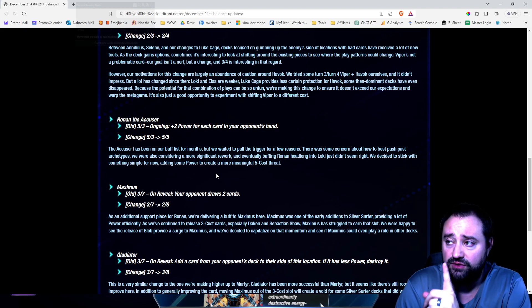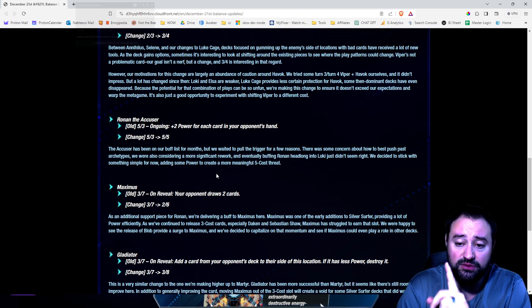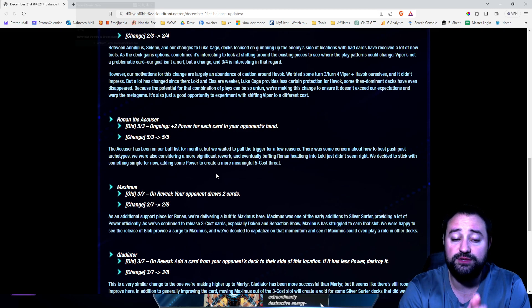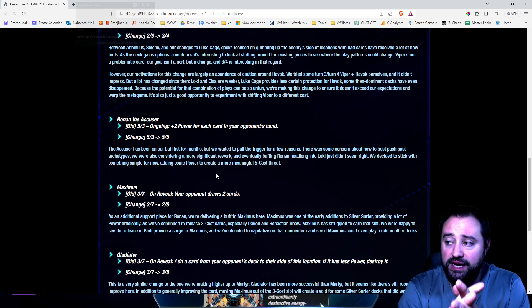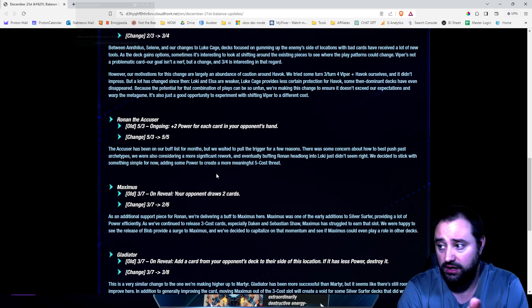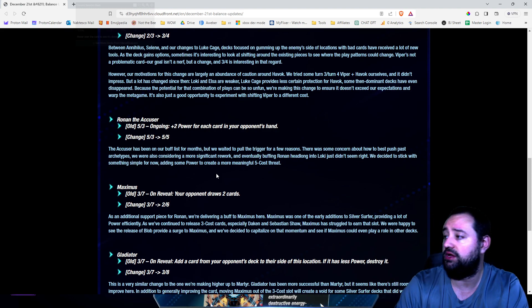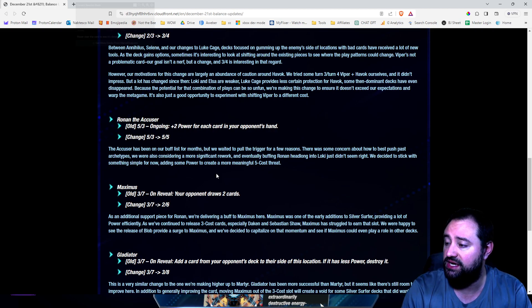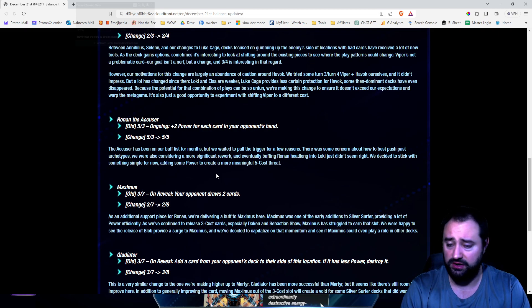Maximus went from a 3-7 to a 2-6. That's still powerful, and your opponent gets to draw two cards, but it's not a 3-cost anymore. Moving Maximus to a 2-cost is huge — it allows you to play Ronan on 5, but also play Maximus on 4 with another 2-cost card. As an additional support piece for Ronan, we've delivered a buff to Maximus by changing its energy down 1. Maximus is one of the early additions to Silver Surfer, providing a lot of power efficiently. As we've continued to release 3-cost cards — especially Dak and Sebastian Shaw — Maximus has struggled to earn that slot.